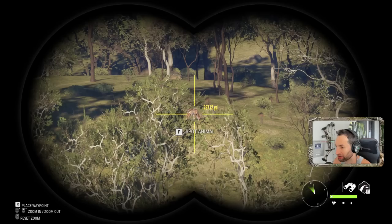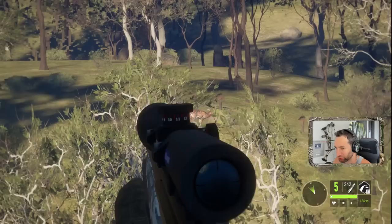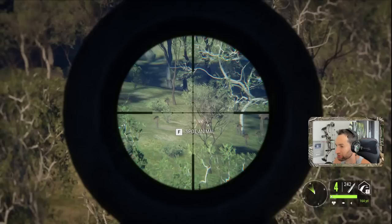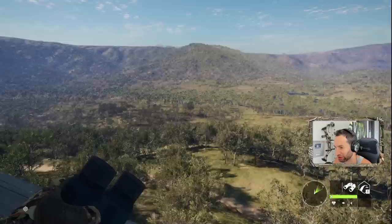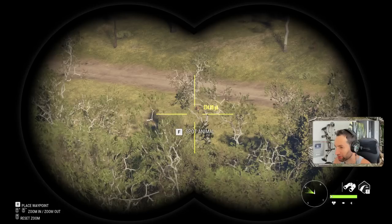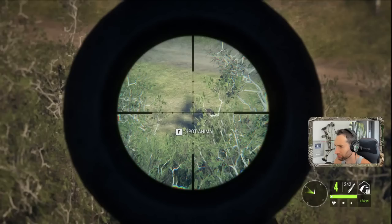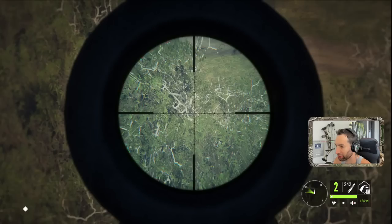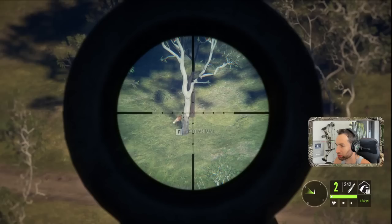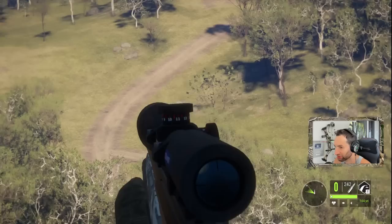Decent axis deer — let's go for the shot at about 250 out here, take the .22-250. That shot looked good. We got a fox calling down there now too — let's go for a shot on him. Shot dropped a little bit low. That is a tough fox, but that should take him down. Our axis deer is piled up right there.